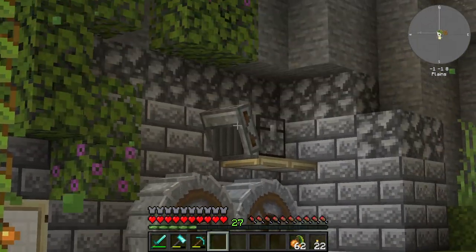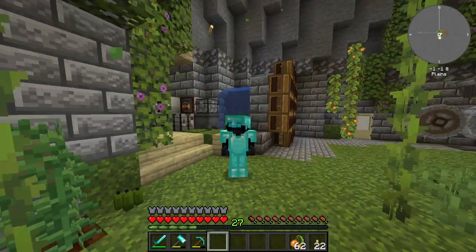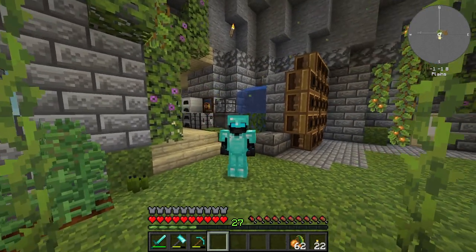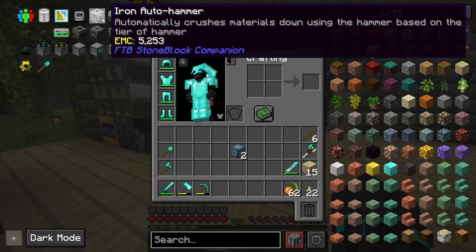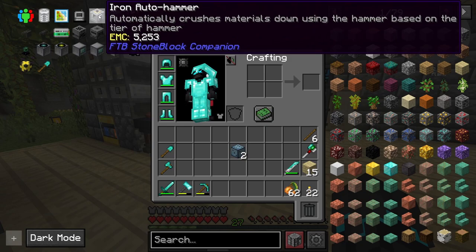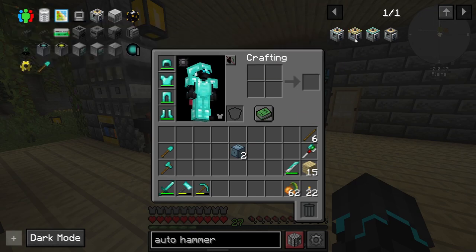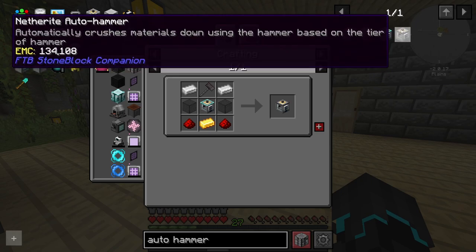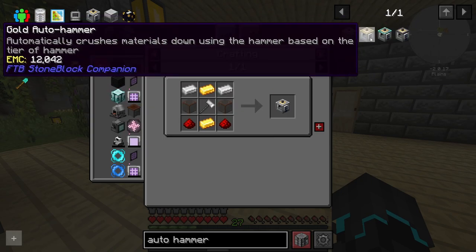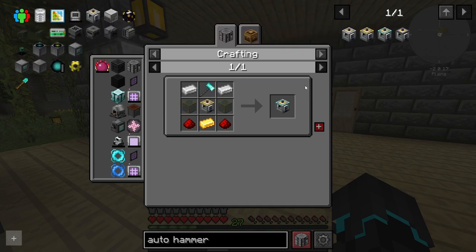Before we leave I want to upgrade our crusher here, because currently it's not doing anything since I haven't added any gravel to the chest. I think we can automate gravel so that it just keeps on producing forever. We have cobblestone generators, but not only that we also have auto hammers — we have four: a gold auto hammer, a diamond one, and a netherite one. Why make an iron one if we can go ahead and upgrade it all the way to diamond?